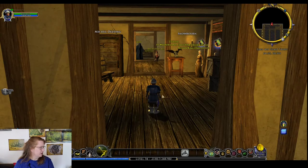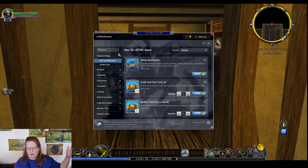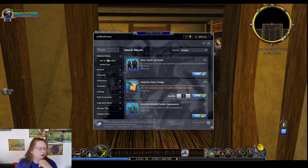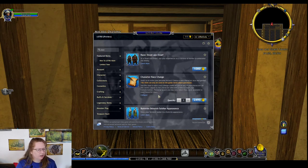There's a character race change item. Is it in the store? Check to see if it's in the Bull Roar store! That makes sense — this is why I have a voice that speaks to me with ideas. Character Race Change — 'Want to rewrite your personal history? Choose a new character race and gender. Can only be used on the game world where purchased.' Use this item to add a race change credit for any of your characters on this world. You only select from races available to your character class.